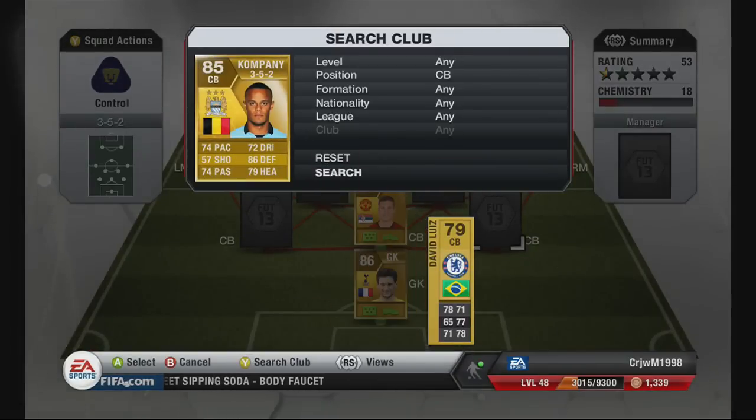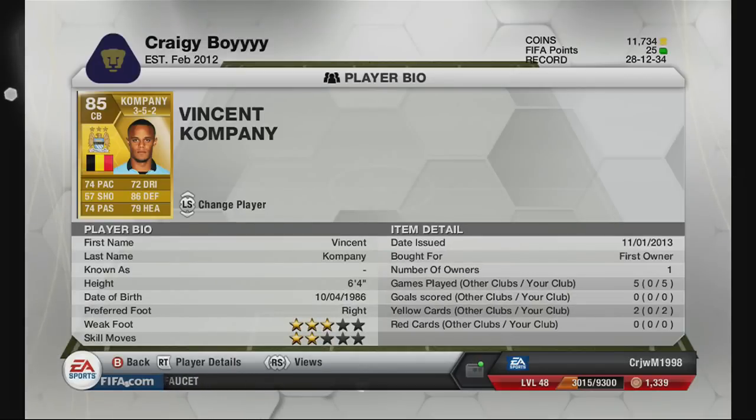The next centre-back is Vincent Kompany. He's a rock just like Nemanja Vidic, except he is much cheaper — he goes for around 30 to 35k. His pace really does make him stand out; he's very similar in the way he plays to Vidic, but we really need one or two defenders with pace. I put him to the side of Vidic so he can track back and help him out. His defence is good, his heading in the game is around 86 to 90 — he is a brilliant defender at 6'4".